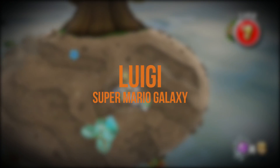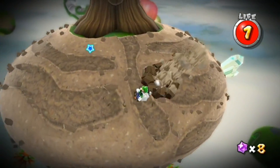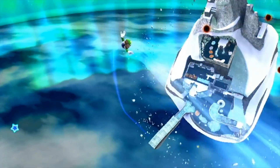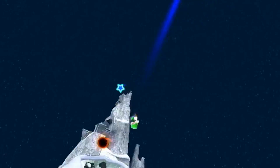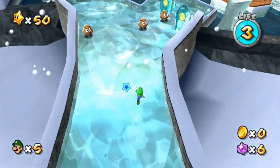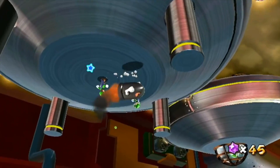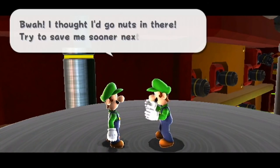Luigi, Super Mario Galaxy. Poor Luigi, always living in his brother's shadow. In Super Mario Galaxy, he gets literally lost in space and is then taken prisoner at some point. Mario has to rescue him from the Ghostly Galaxy, at which point the Green Brother will assist in collecting three stars. A total of 120 stars and a Bowser fight later, and you can actually play as the other brother. Luigi runs faster and jumps farther, and his cosmic form is smarter than Mario's. The weirdest part is Luigi can also rescue Luigi from the Ghostly Galaxy, although his imprisoned twin looks a little off. But at least he has his own mansion.